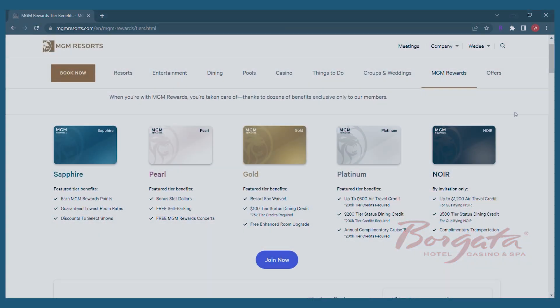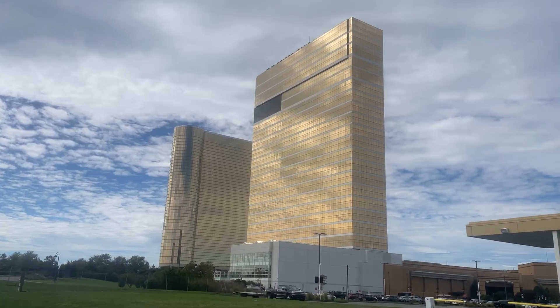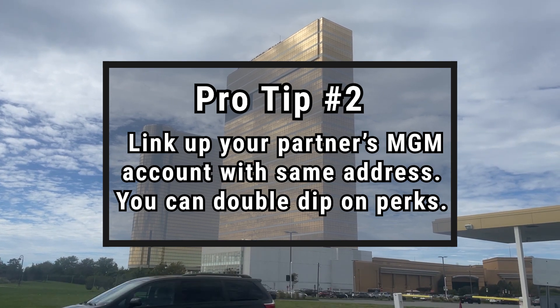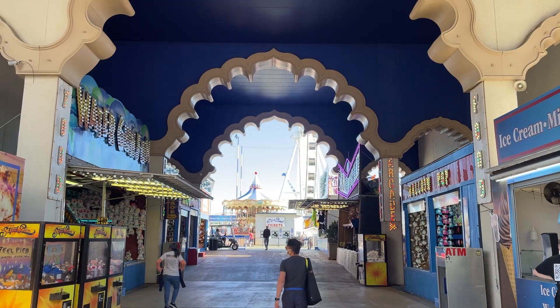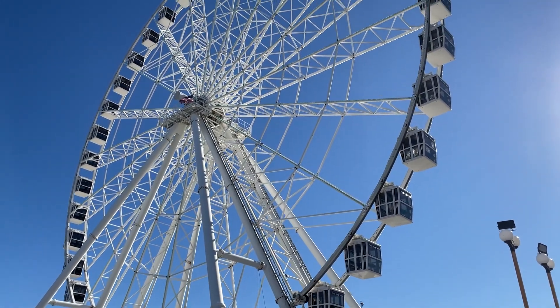If you're doing your research, you might ask whether they give you the $100 dining credit. Unfortunately, that's only for people who actually gamble and earn the Gold status organically, so you don't get the $100 dining credit through a match. Pro tip when you and your partner are traveling together: you can link your partner's MGM account and share your Gold status right after you match and receive your Gold card, which means you can both double up on all the status matching and perks. Just make sure you both print your MGM Gold cards from the rewards desk before you leave.